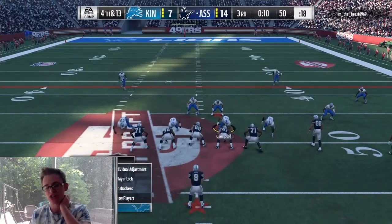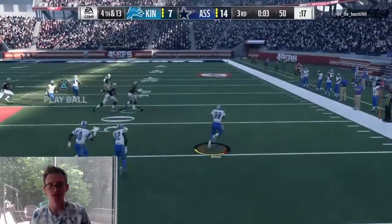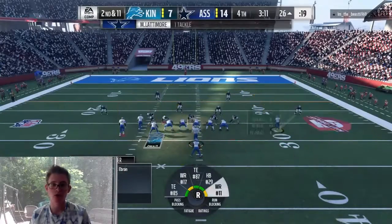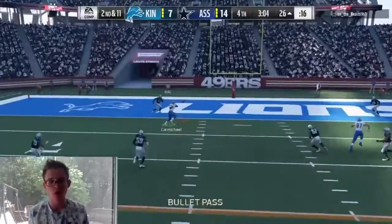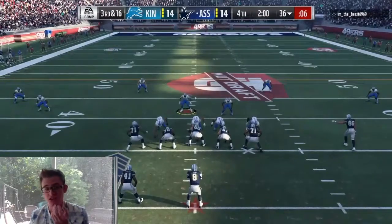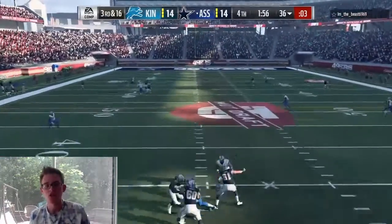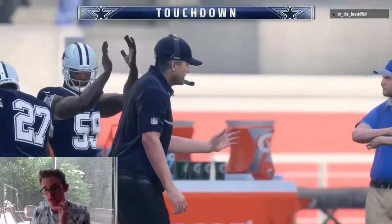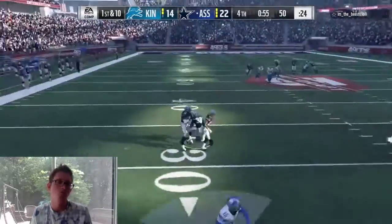It's fourth and 13. We need to stop him, and Amos gets the pick. We get some blocks but get knocked out of bounds. Starting the fourth quarter, we're down by a touchdown on second and 11. We run some play action, Carmichael's open, we throw a bullet — he catches it for a touchdown! That should tie the game if we nail the PAT, and we do. Then on third and 16 with two minutes left, he gets wide open down the middle and scores another touchdown. He goes for two and makes it, so we're down by seven again. With 58 seconds left, we throw another pick — game is pretty much over.